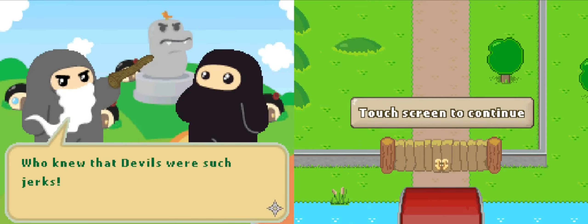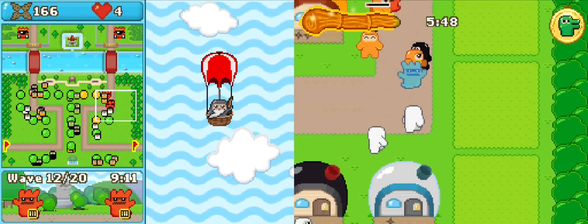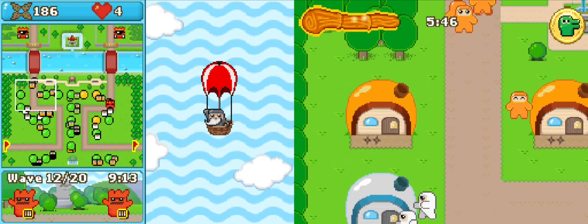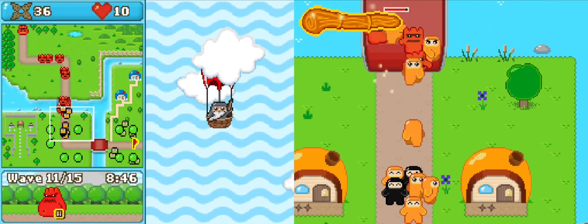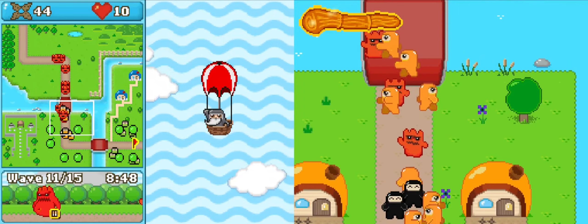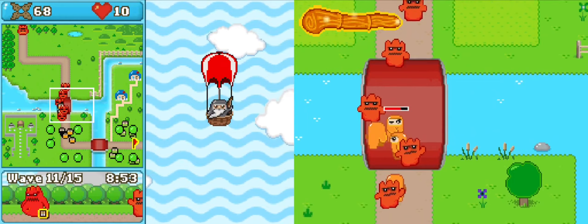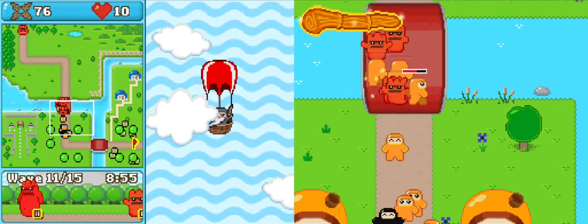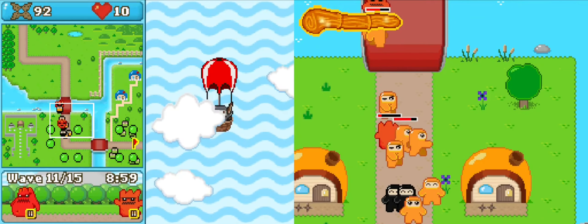All the staples are here though. Enemies follow a clearly defined path, and your job is to protect something from them, so you build various structures with various utilities to halt their advance. Unlike many other tower defense titles, melee units make up the bulk of your defenses, which is at least a novelty. They have varying speeds, strengths, and ranges of effect.